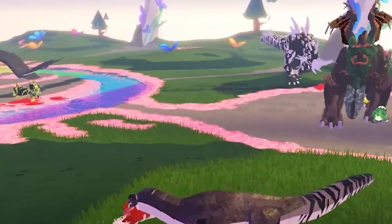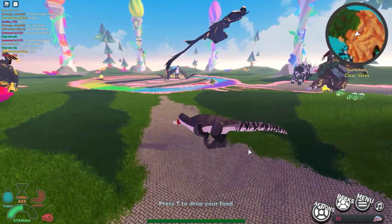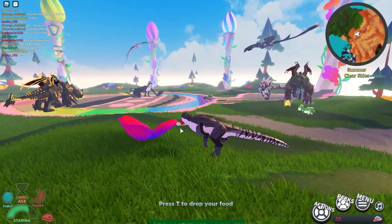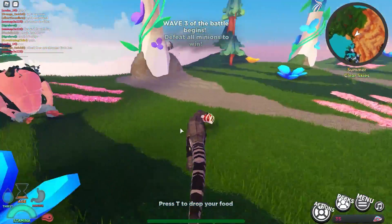Look at them go. They're kind of cute actually. Look at the chaos that's happening — we've got people just flying around. They're just waiting for the wave to end. There's only actually like two people. Wave free — okay, never mind, the waves are progressing without everything dying.